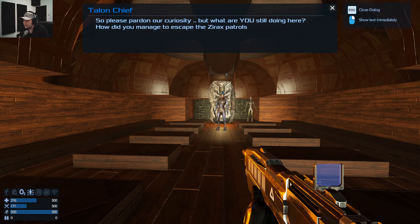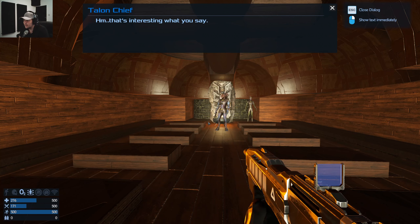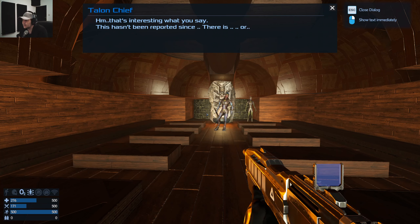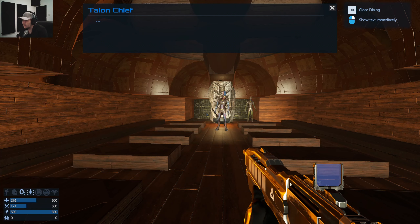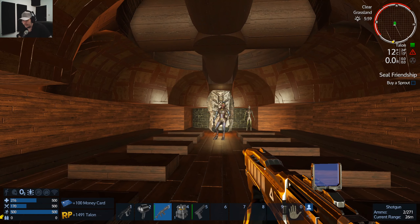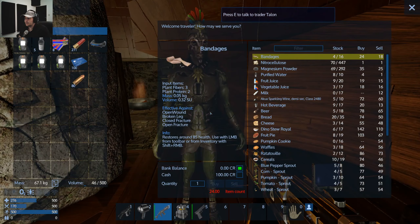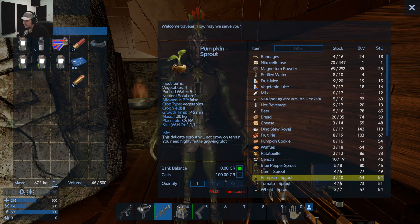But what are you still doing here? How did you manage to escape the Xyrax? Technical troubles with warp — hmm, that's interesting. What you say hasn't been reported since... I wonder if it's you. The following might sound strange but may I ask you to buy one sprout? Let's try the blue peppers — no, pumpkin sprout. Pumpkin.